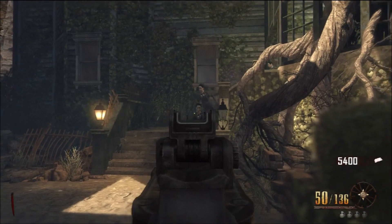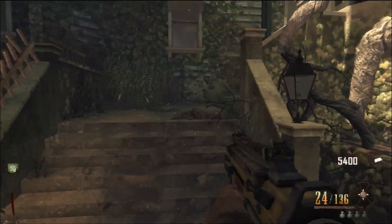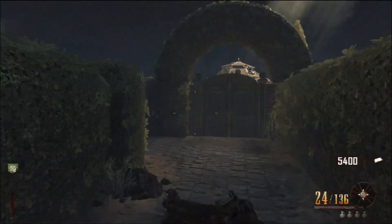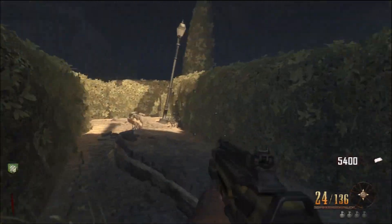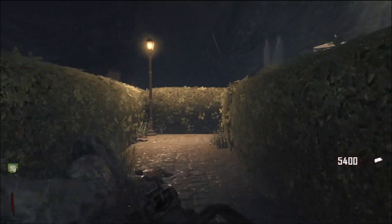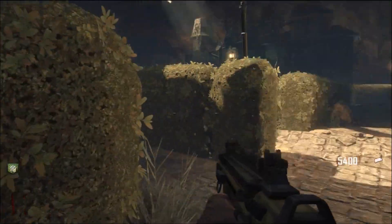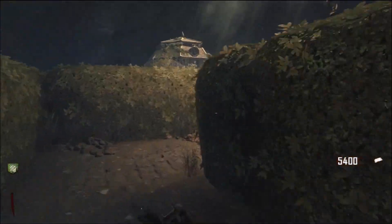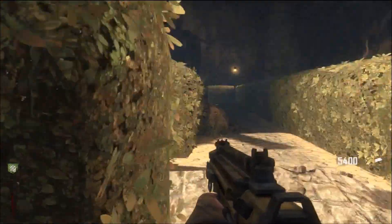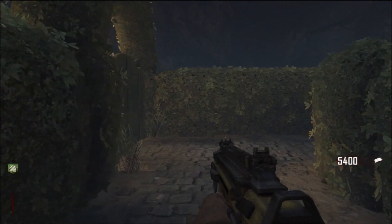Starting out with the easter egg in DLC 4 — I don't think we're going to have to link up another pylon. On all of the previous zombies maps in Transit, Buried, and Die Rise, we've had to link up pylons: Transit to Die Rise, Die Rise to Buried, and Buried back to Transit, making a full circuit. We've also had to build the nav card tables — the Transit nav card went into Die Rise, the Die Rise nav card went into Buried, and the Buried nav card went into Transit, again making a full circuit.